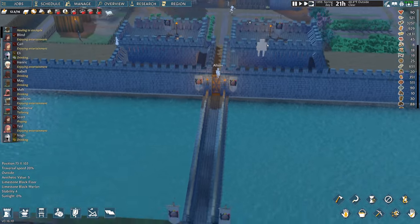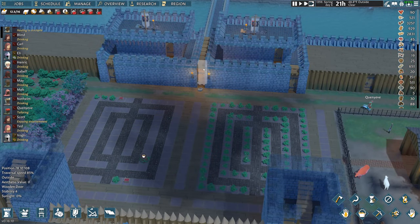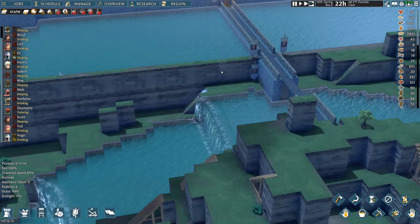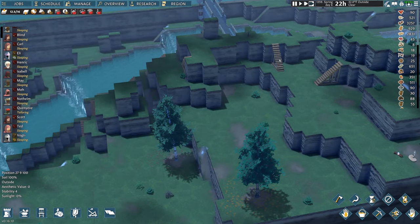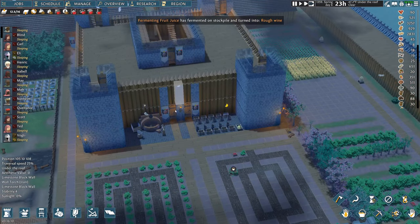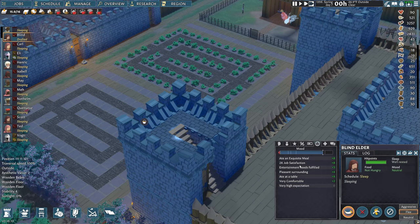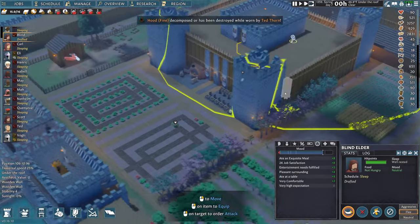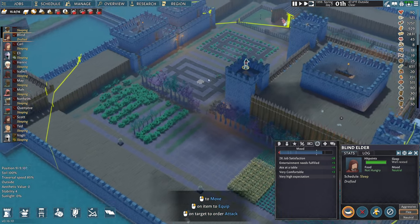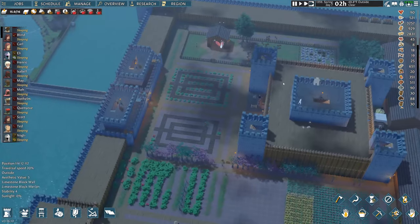They can't get through — the only way they could is if they had range superiority and forced me off this point to a back point. It's pretty much impossible to get through this. If they brought like 40 dudes with 20 having bows, even then maybe not. We have a ton of archer space up here in a much higher zone. Let's take Blind and put him up in the tower — he can shoot all the way down onto the entrance. My defenses are way overkill for normal difficulty.